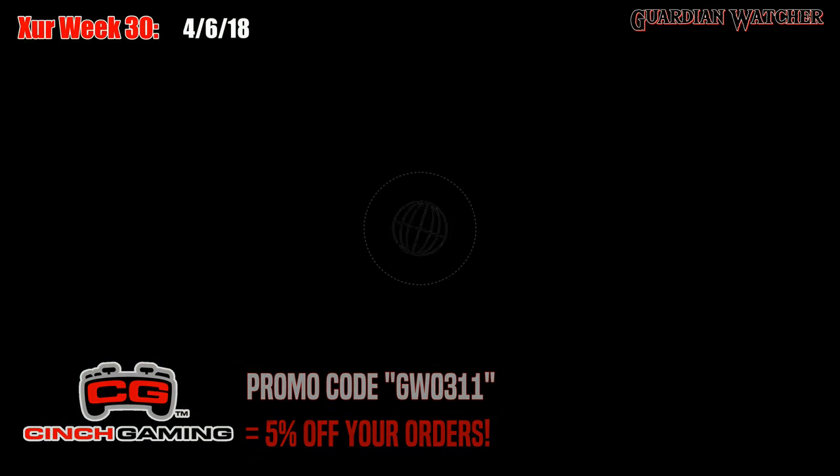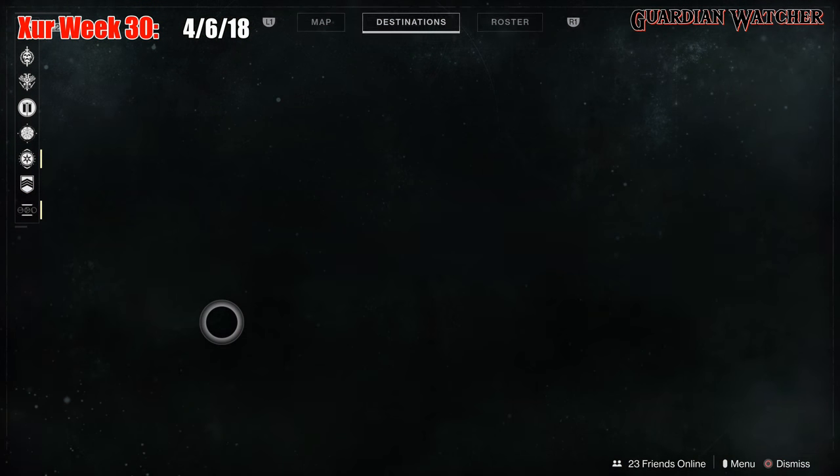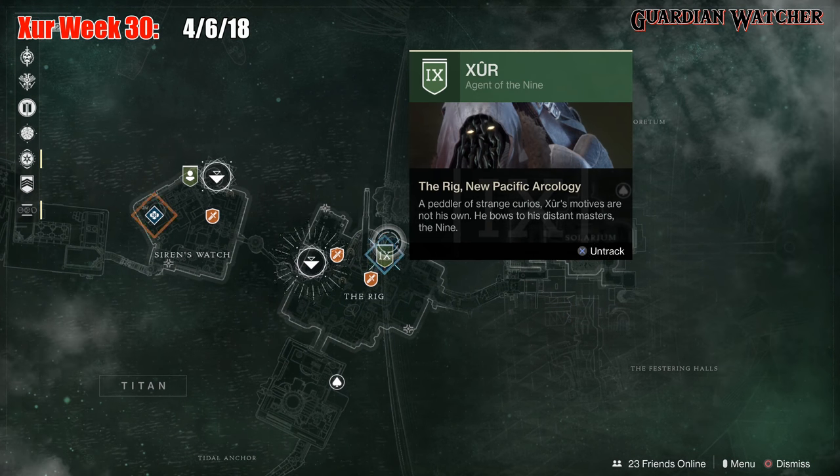It is week 30 of Xur and Xur is located on Titan by the rig, so we're going to mark him and find out what he has this week.